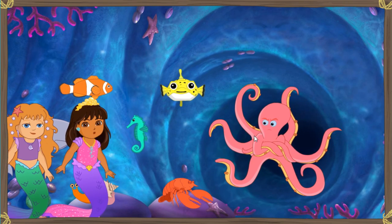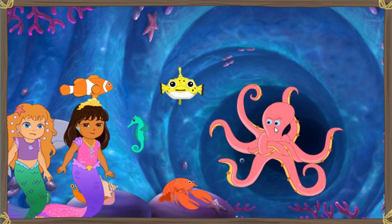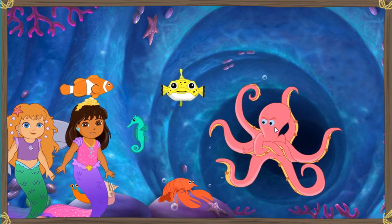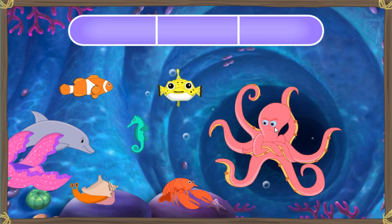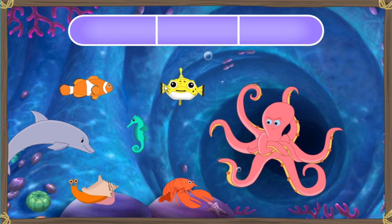Uh-oh. An octopus guard. It's going to be hard to get past all those arms. Dora, the octopus guard loves to dance. When he dances, he moves his arms, and then we can swim past. Buena idea. Our sea creature friends can help us make a song to get the octopus guard dancing. Each sea creature makes its own special sound.